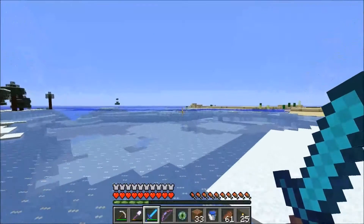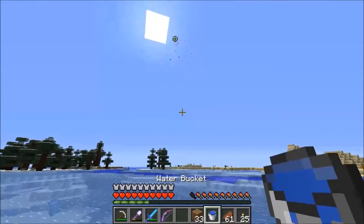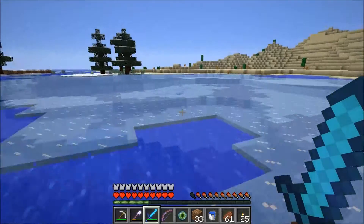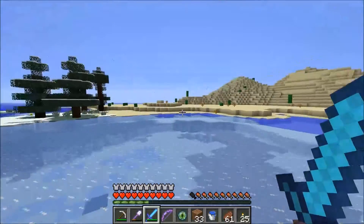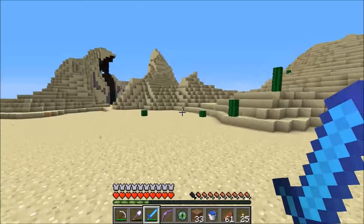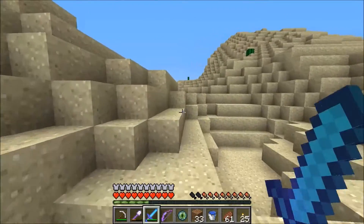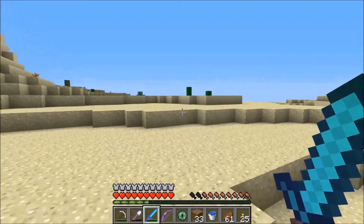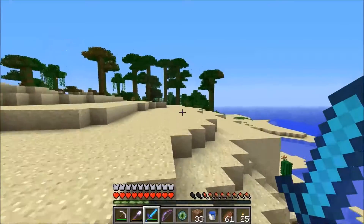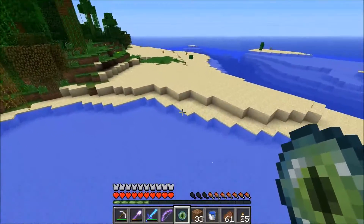Oh, even better - a big ice area! All right, let's throw another one here. That direction - don't break, don't break. Cool. I missed. Let's keep going. Hoping it's not too far away, that'd be annoying. Let's throw another one before we get into these trees - I'll do it over here on the beach.